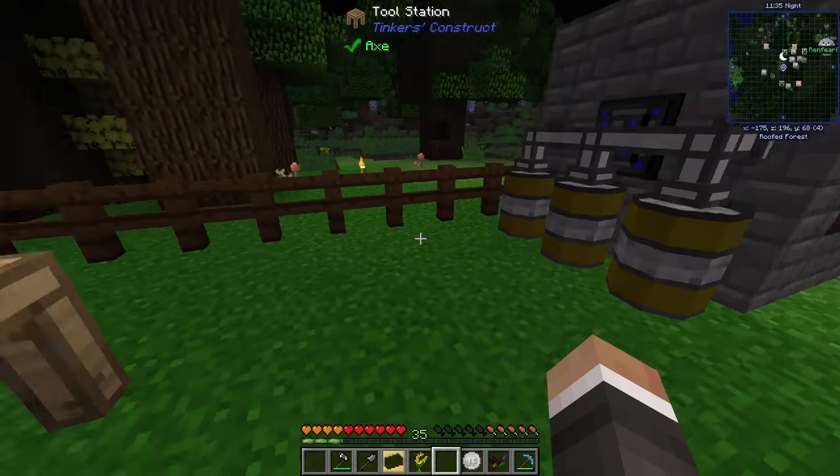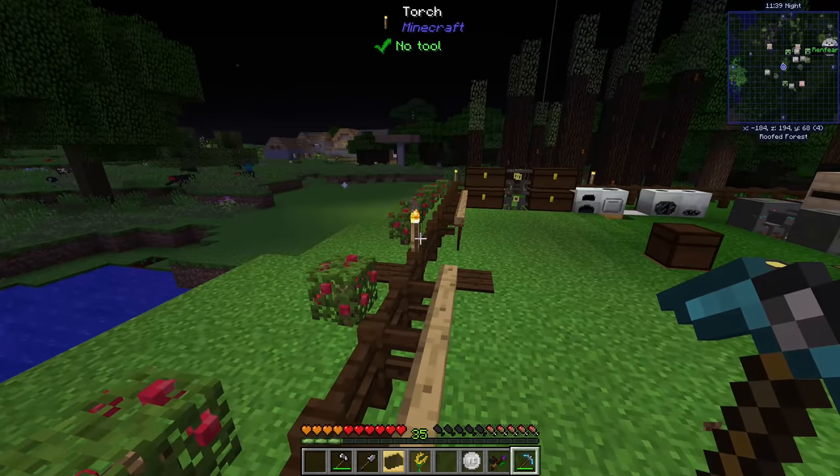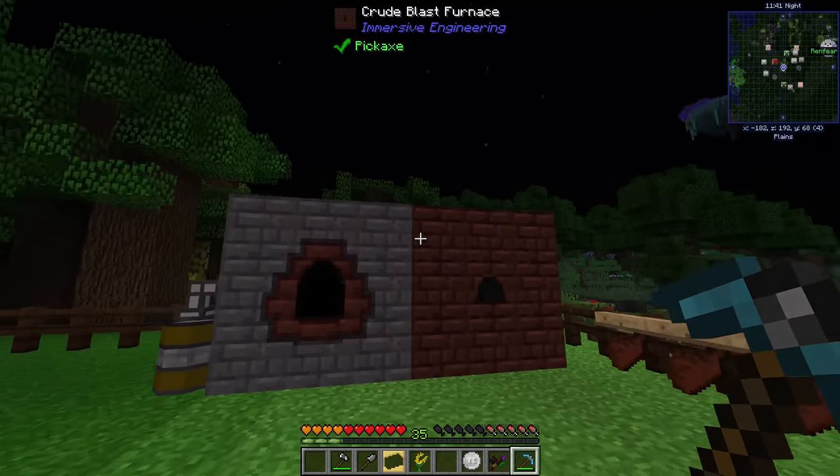We take the Mana Steel pickaxe head over to the tool station and combine it with our regular vitrified sand pickaxe to get a Mana Steel pickaxe. It has a mining level able to mine obsidian, mining speed boosted from 5.5 to 7, and durability boosted from 465 to 605.